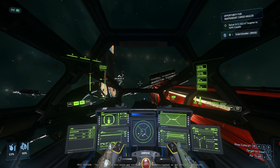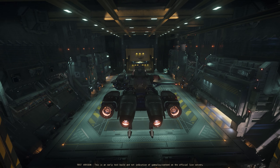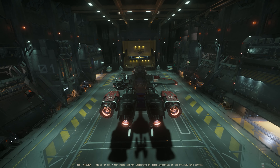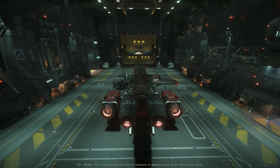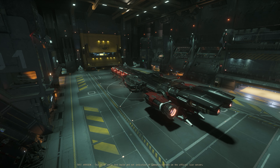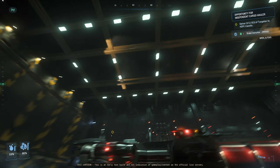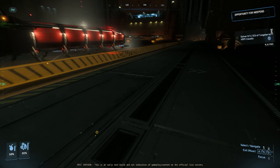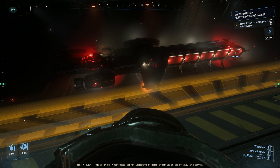Captain Xerhe is here requesting permission to land. Please proceed to assign landing bank. Thank you. Nice and steady. That felt so good. This looks exactly like my personal hangar — the only difference is that the doors are on the side instead of the top. I'm going to go ahead and store it because I want to go to the store and buy some... oh, let's check it out. Look at that. That looks so cool.